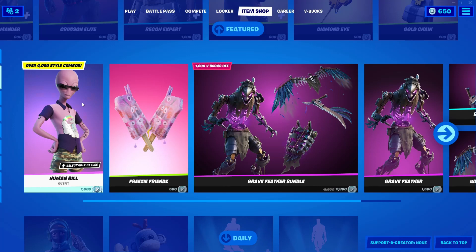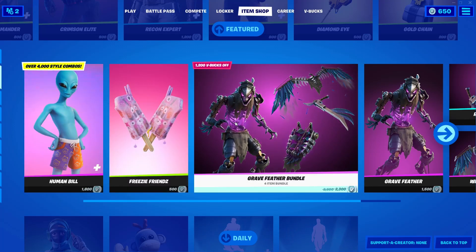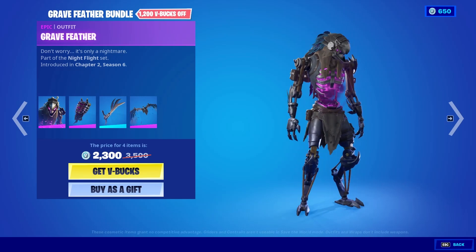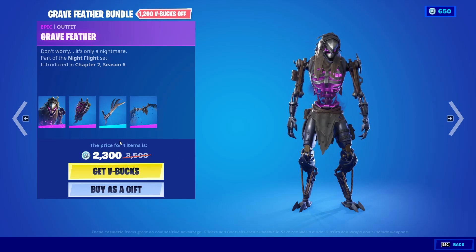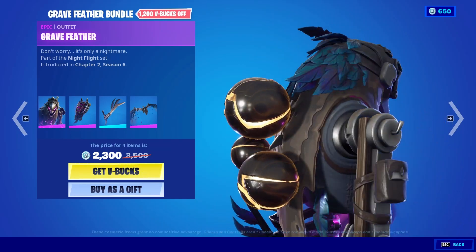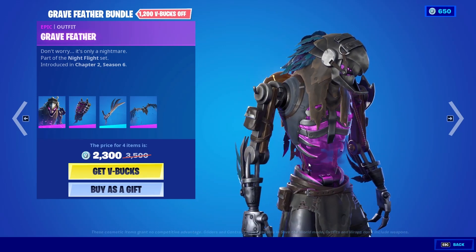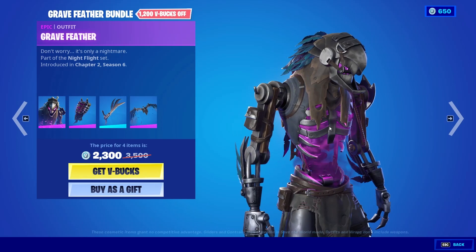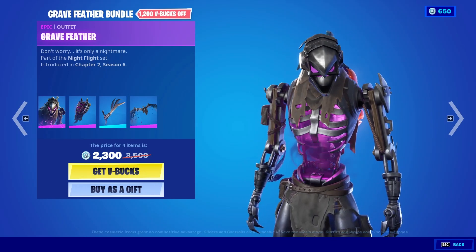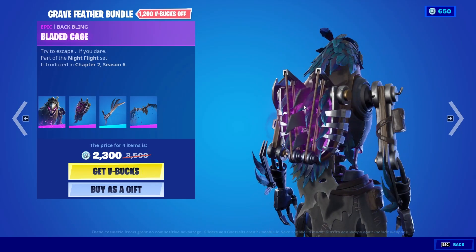Now the Great Feather Bundle — totally 2300 V-Bucks, that's a lot. I have one doubt here: without a face, they are giving him that much. Without a face, only a dark eclipse is coming from his chest — no reactor, no animation, nothing. Just a simple terminator look, like the old version terminator look.